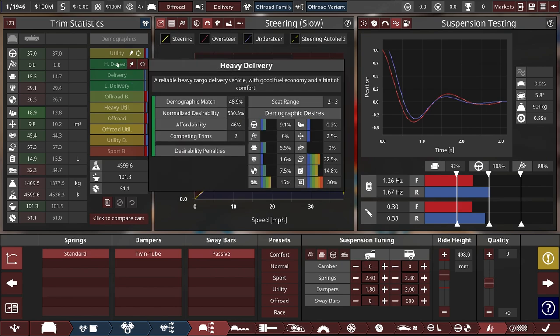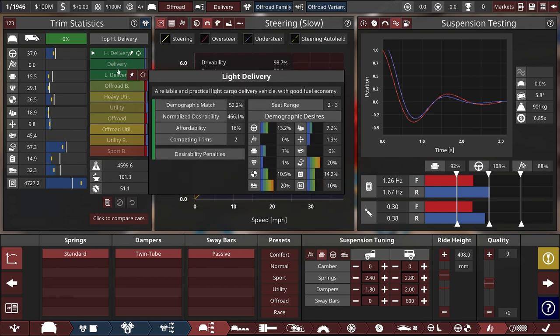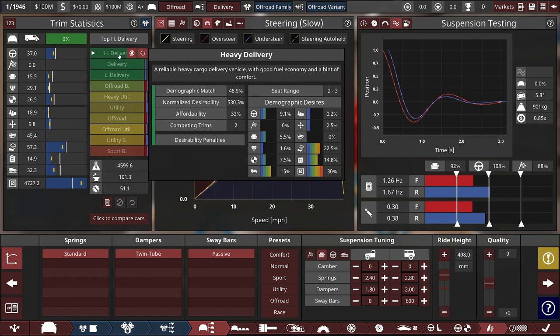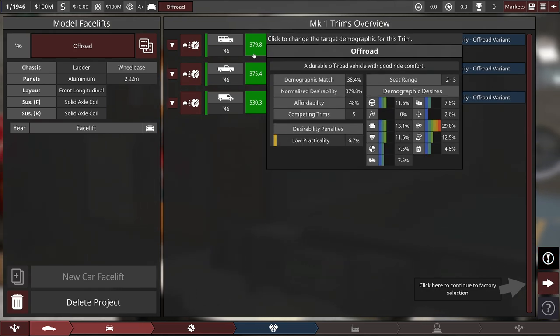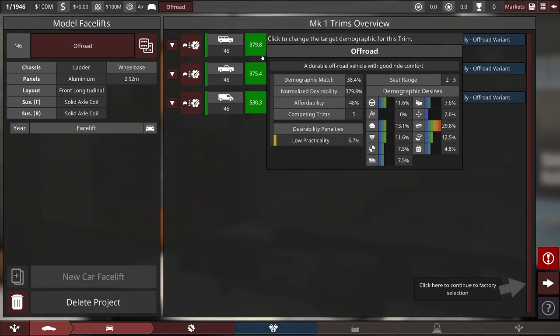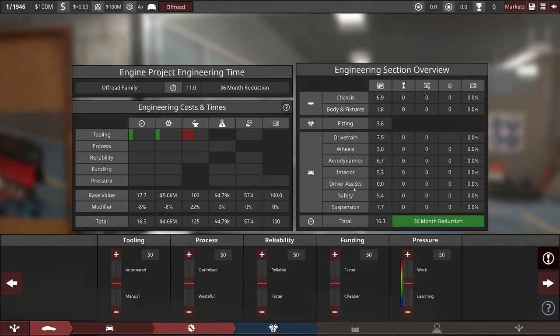Signed it off, and now a delivery variant — big van, utility tires on there. Still looking pretty solid apart from the massive brake fade. Two-seater, all looking good. Heavy delivery demographic — you can see all three are green with massive normalized desirability. Maybe a bit too much — it might mean there are no delivery vehicles in this market right now. They might be coming within the first few months — something to note down and check.